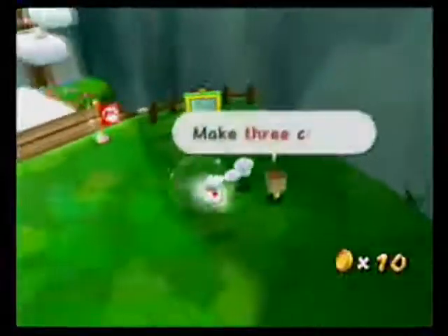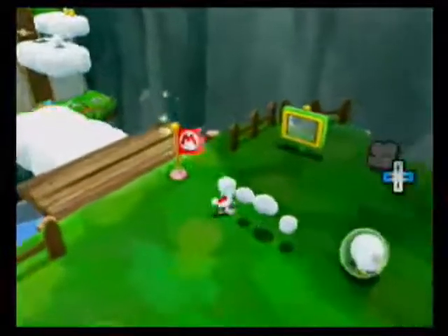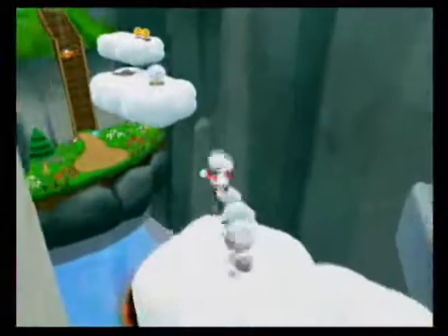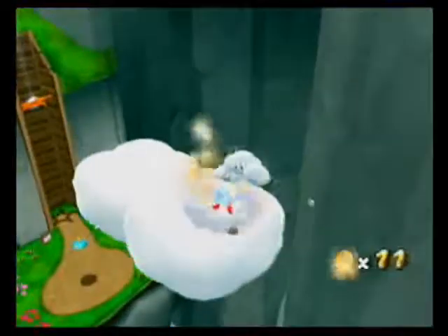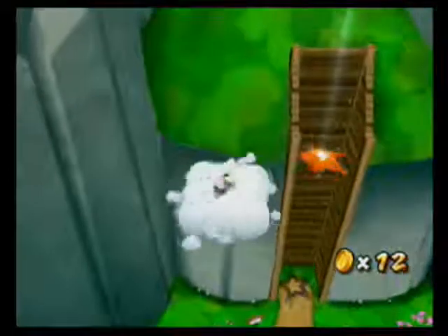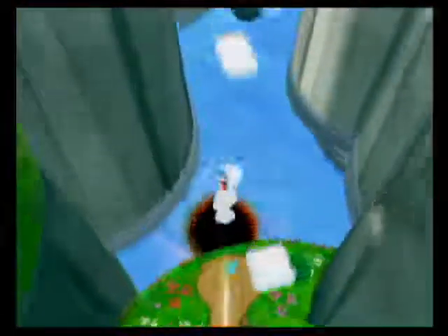If you see any of those electronic signs, those are basically tutorial signs that tell you how to use your new power-ups. It tells you to make clouds, but you actually don't need them to make any of those jumps. It's pretty ridiculous.